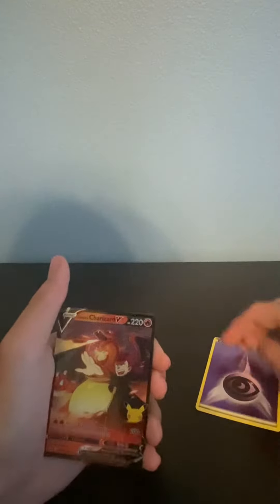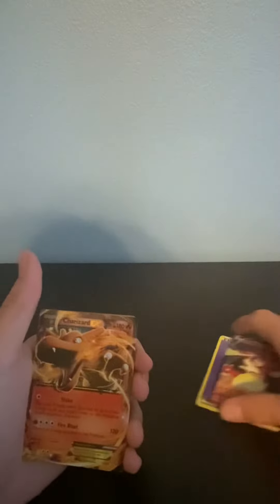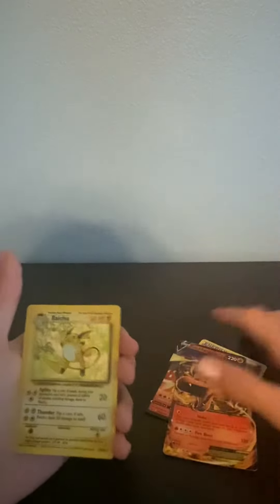Psychic. Lance's Charizard. This is a god pack. Another Charizard — Charizard EX. A base set Raichu.